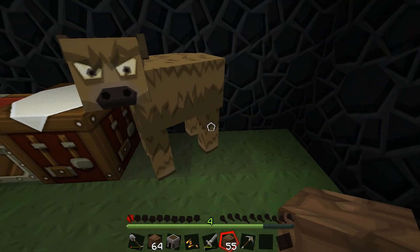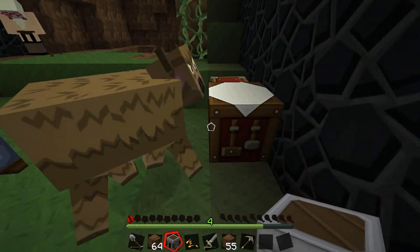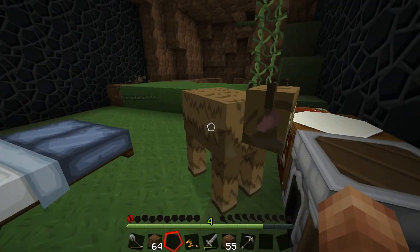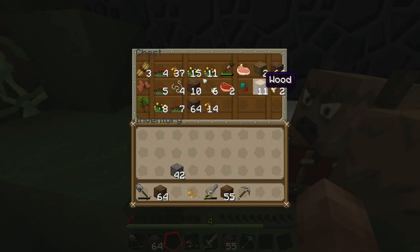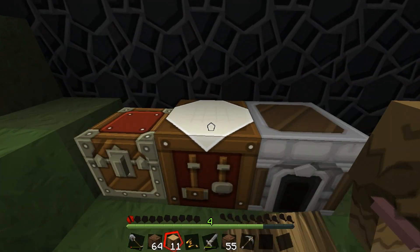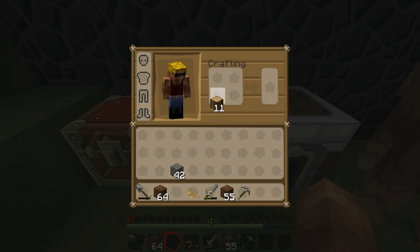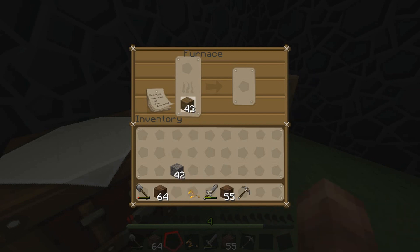It'd be nice having a shovel, actually. Move, you cow, or I'm gonna kill you. Don't kill him. Where's all my wood? Oh, I put it in that other chest. I'm gonna make a little fence thing or something for this cow because it's really annoying me that he's wandering off. I think I screwed up on the wood again.